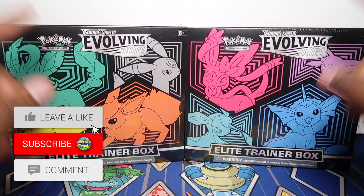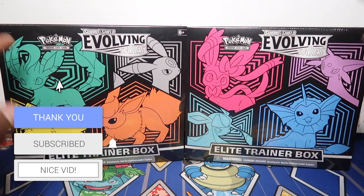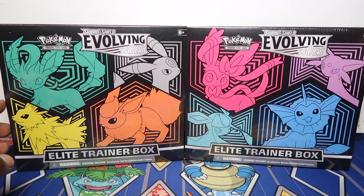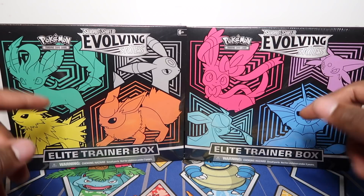We have the Evolving Skies ETBs — today we're gonna be opening both of these. As you can see we've got two different artworks, and in the UK these released late; distributors and retailers didn't get them until this week. That's why you'll start seeing these in stores eventually, but in the UK these didn't release on the same release day, hence why we couldn't get them early.